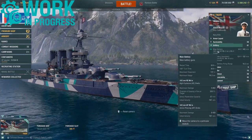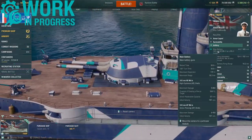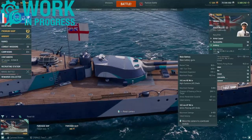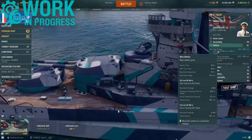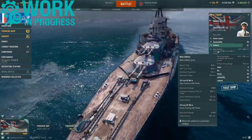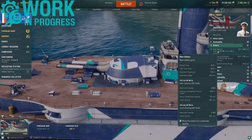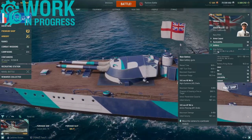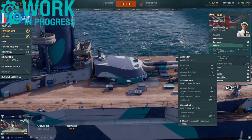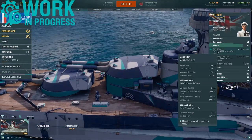Main artillery: four turrets, twin-mounted 343mm — two mounted fore and two mounted aft. These have a reload time of 30 seconds and a 180-degree turning time also of 30 seconds. Max dispersion of 172 meters and a firing range of 16.3 kilometers. Firing both HE and AP: HE has a max damage of 5050, 39% fire chance, 57mm of penetration, and a shell speed of 787 m/s. AP has the identical shell speed and can inflict a max damage of 9450.